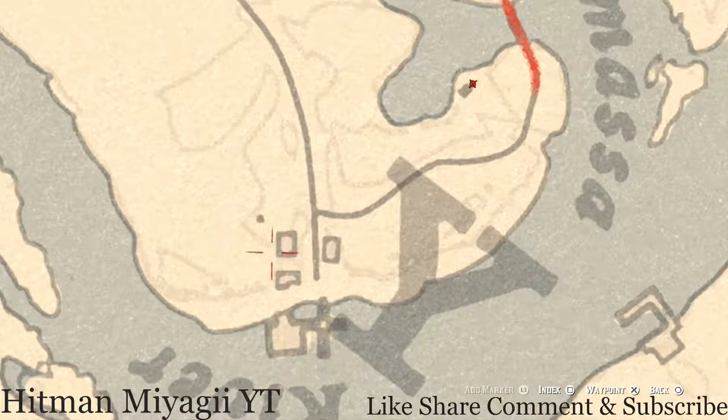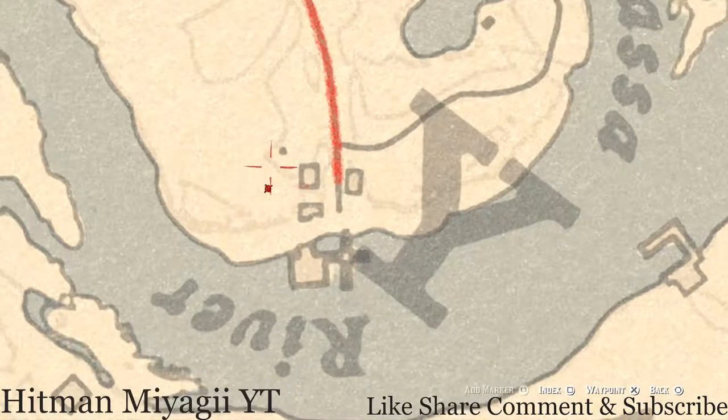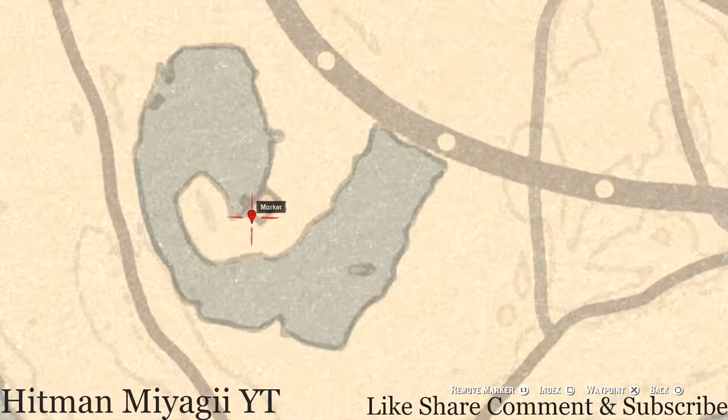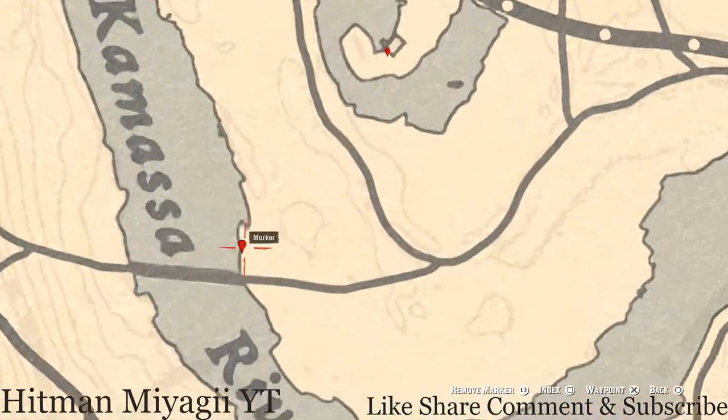If you come behind these buildings here and pull out your metal detector — I think there's a big branch back here — you guys will hit on a random lost jewelry as well. Let's go down for another random lost jewelry at our next marker. Pull out your metal detector behind this house and you guys will hit on another random lost jewelry. I cannot tell you what it is because it is randomized.